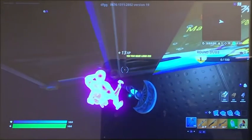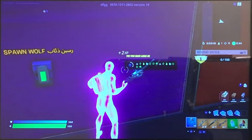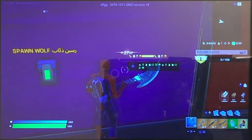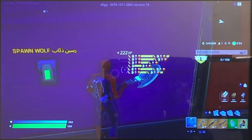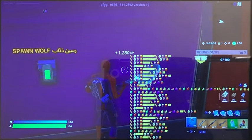Go to the wall over here — there should be a button on the wall. Interact with the button and then it'll load you here. Over here, hold this button by the spawn wolf thing, and then it'll start giving you XP. It'll give you massive amounts of XP really fast. Just keep holding the button for more XP — and yes, that is the glitch.